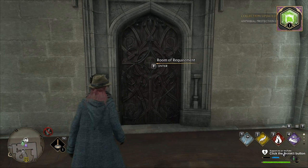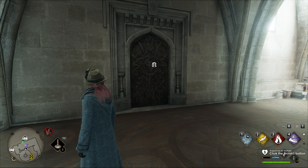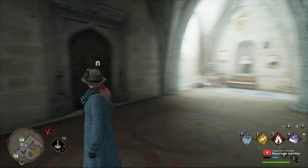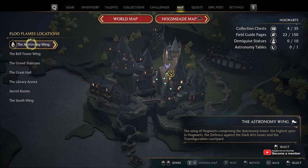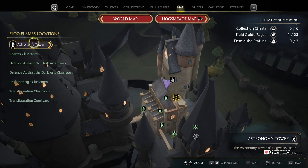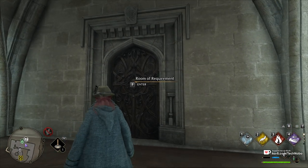Obviously, you'll need this unlocked by completing the Room of Requirement Quest, and when you do have it unlocked, you'll be able to get back here either by manually heading all the way upstairs in the Astronomy Wing of Hogwarts, practically all the way to the top, just down from the Astronomy Tower, and into the wall here.